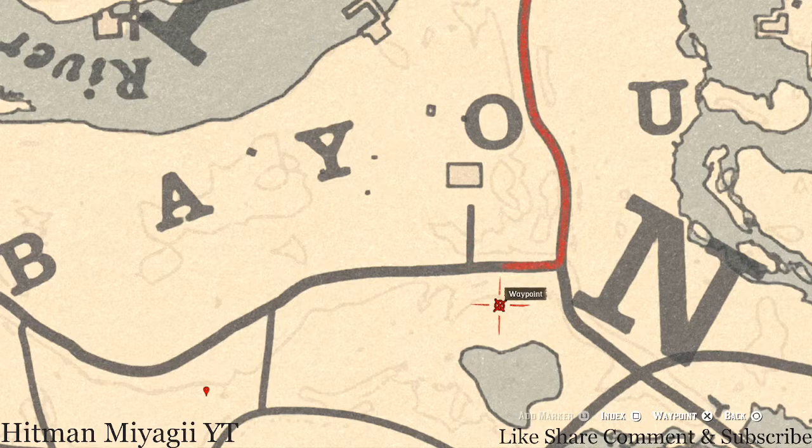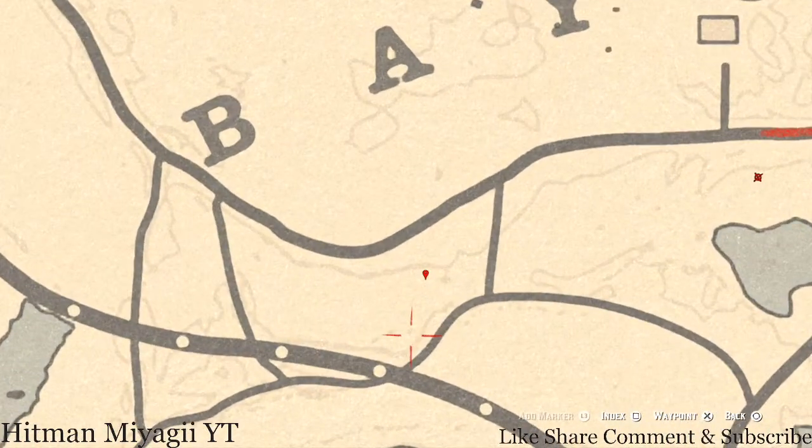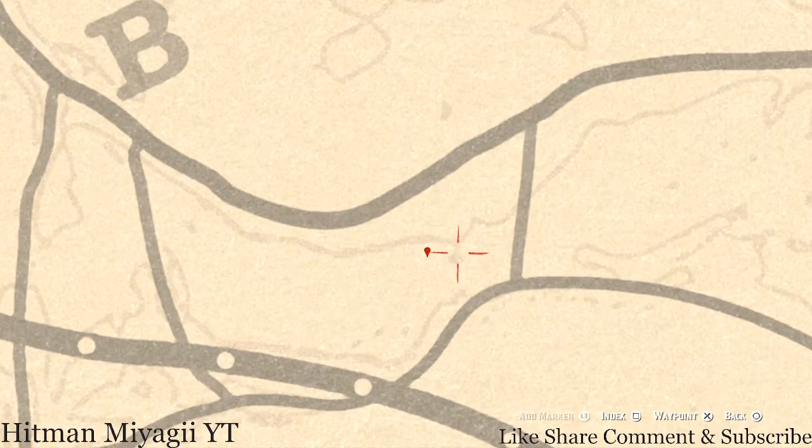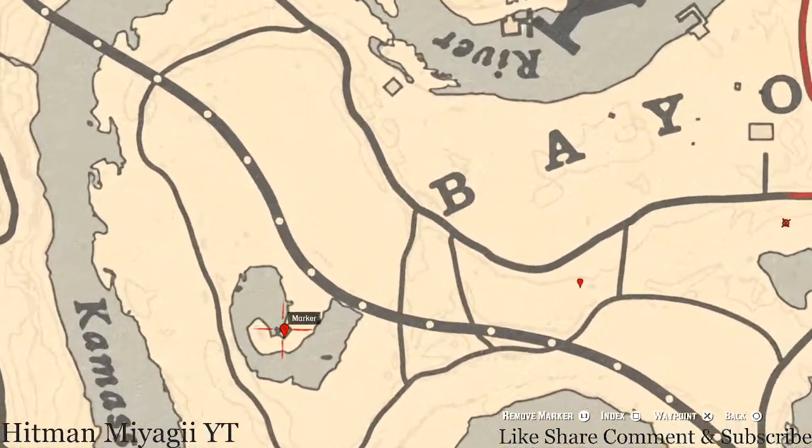There's also a Cardinal Flower down here — Cardinal Flowers are a dime a dozen; you can probably collect five, six, even ten of them in a day if you choose to. At this next marker you'll get a random fossil. Come over here with your metal detector — it's right close to that little dip on the map — and that's what you'll get.